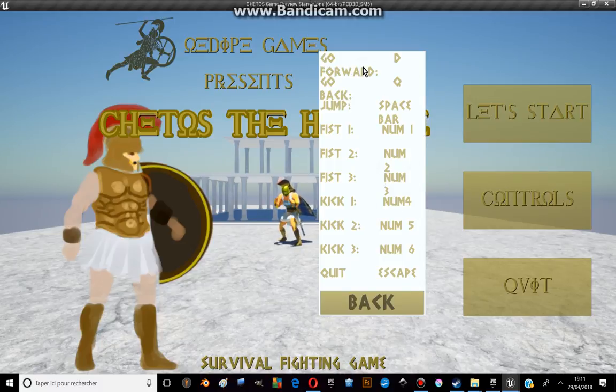To go forward you need to push the D button. To go backward you need to push the Q button. To jump you need to push the space bar. And you have the action buttons: numbers 1, 2, 3, 4, 5, and 6 of the numerical pad.